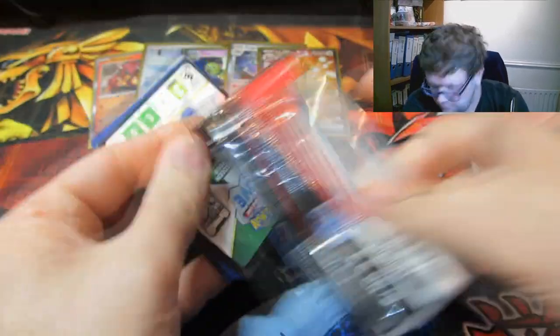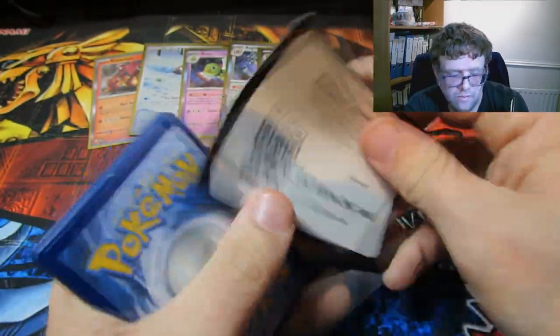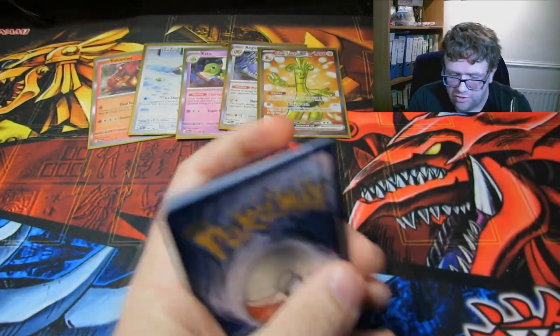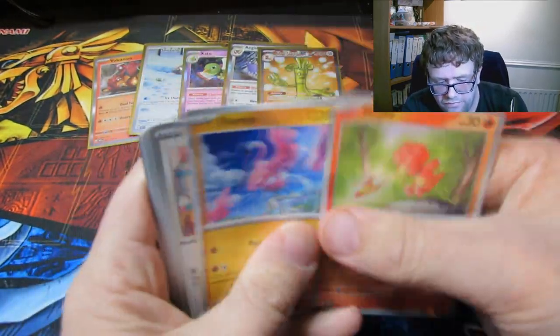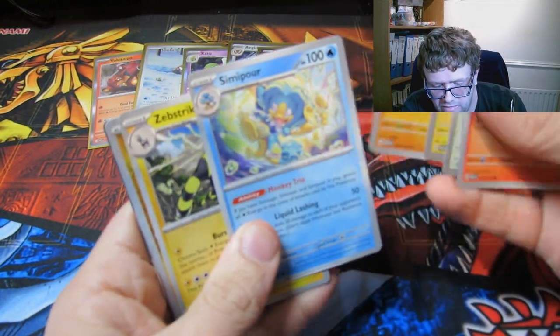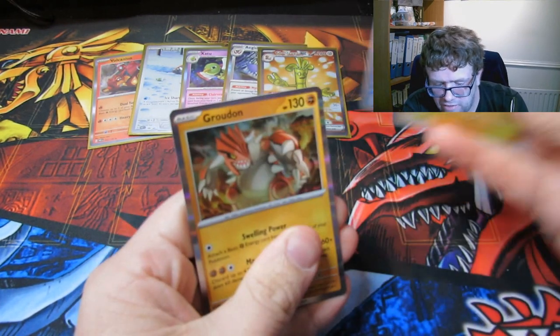Trying to get through these a little bit quicker. There's the code — let us know what you get; if you get something good or something rubbish, let us know either way. We have a Magby, a Flamigo, a Porygon, an Oricorio, a Minior, a Simipour, a Zebstrika, an Elekid, Octillery, and a Groudon.